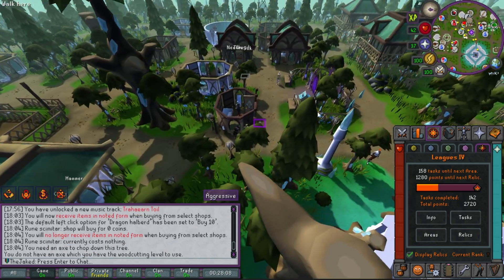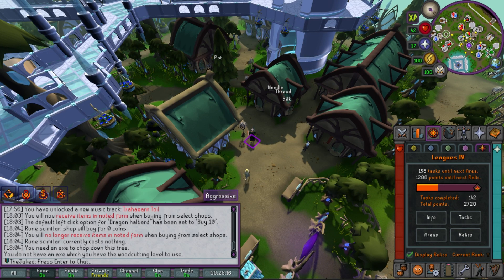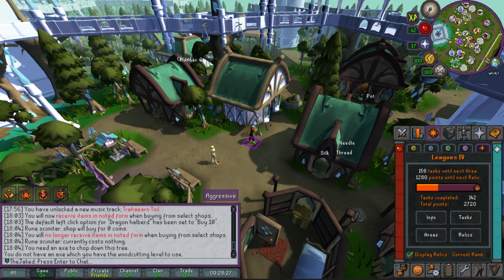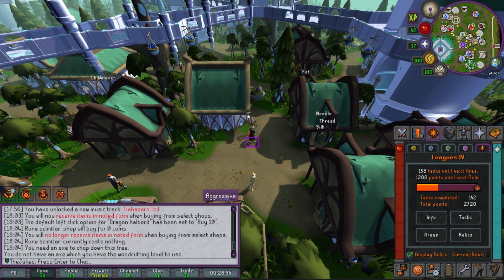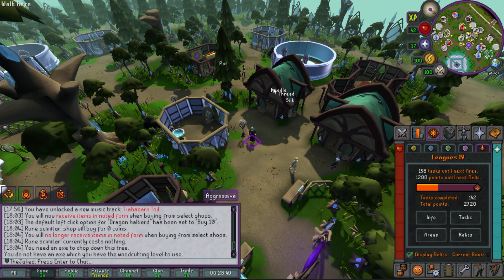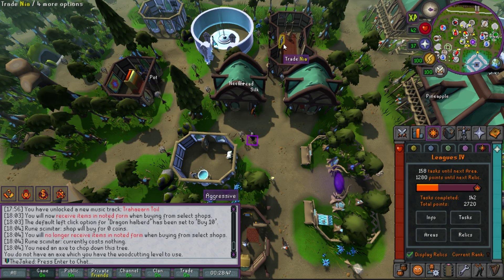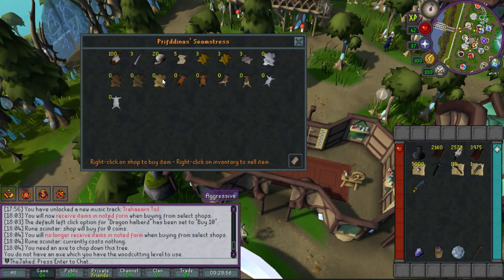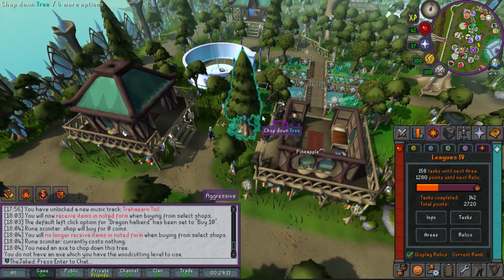This is the Ithell district — there's a PoH portal here and a singing bowl for creating crystal equipment. There's a dye shop with all the dyes in the game and a clothes shop. There's also a seamstress crafting shop with a spinning wheel and a loom inside, run by Nardah — you can create some crafting items in here, so maybe some early crafting levels there.